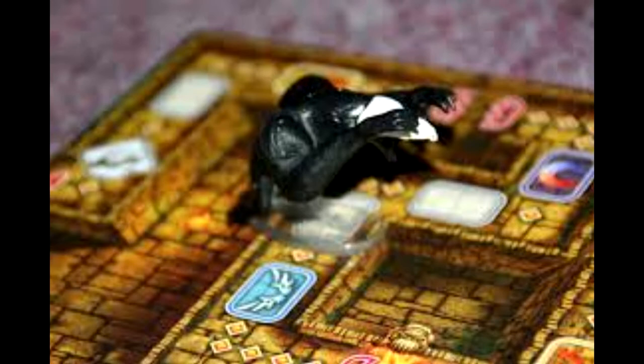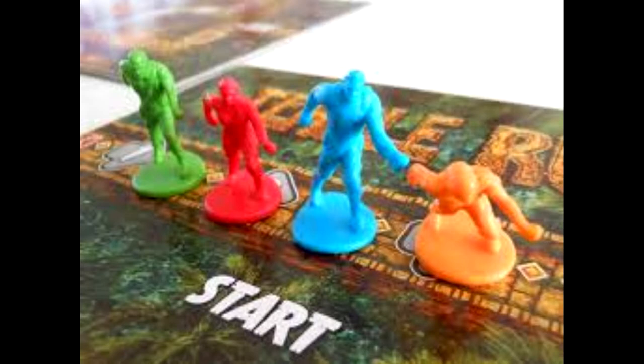At number 78 is Temple Run: The Board Game. This is an app game adapted into a board game, and it's really fun. You're running from the demon monkey by rolling dice against a timer. You hit the idol, it makes the noise from the app, and you have as much time as it allows — you can set it for more or less time. You're rolling dice over and over, and any monkey-lizard rolls stay because that's how many times the monkey-lizard moves up the path.